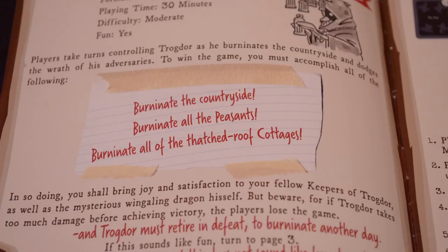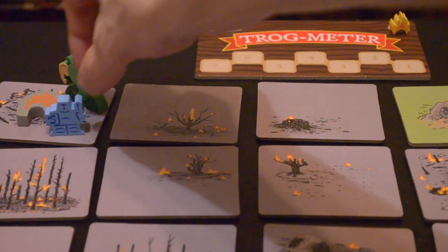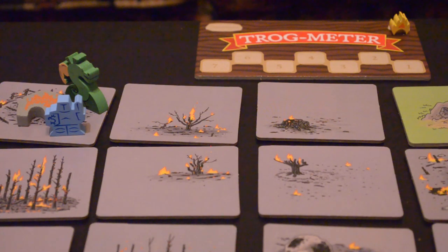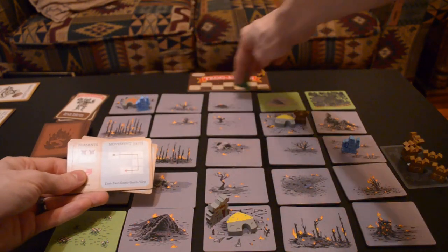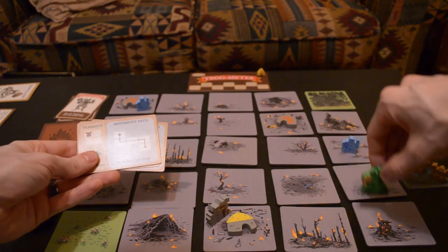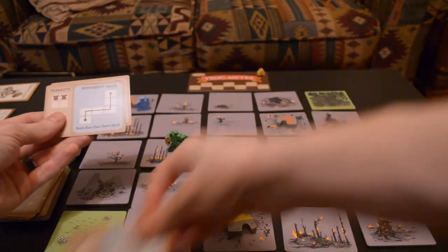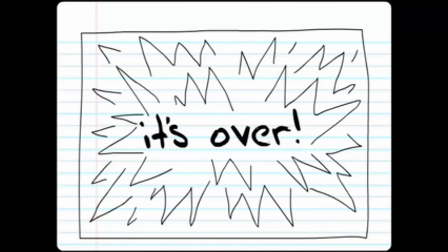In order to win, you must meet the criteria laid out at the beginning of the rulebook. If you still have peasants on your Trogmeter, they don't have to be burninated to count — they just can't be on the board. If Trogdor goes below zero health, Trogdor is defeated — except he doesn't lose games, he ragequits. Trogdor goes into a fiery rage and burninates everything in his path before slamming the door to his room in a blaze of glory. Draw five movement cards and move Trogdor along them one at a time. Everything he touches is burninated, even if it doesn't meet the requirements — even the knights and archers. Don't light the peasants like normal, just move them directly to the void. Once Trogdor has had his fiery revenge, IT'S OVER!